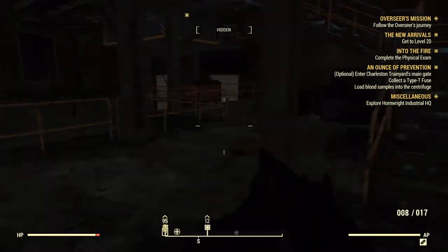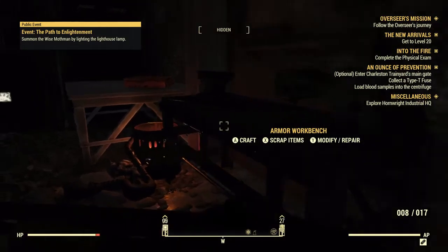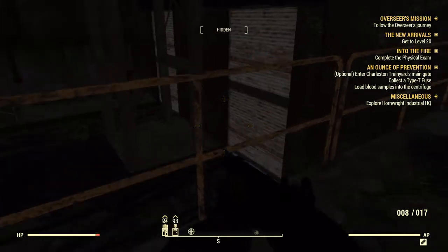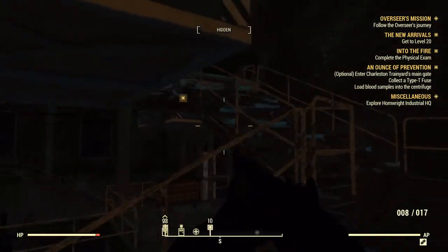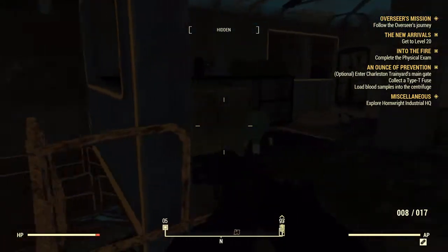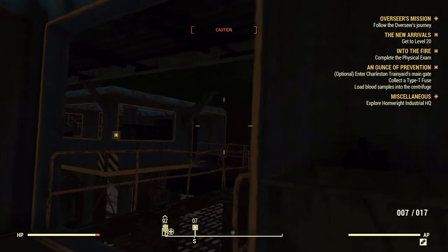I'm up on the second level now. I'm hidden. I can hear them. Armor Workbench, woo-hoo! Take that scalpel. Scrap the junk. I can hear them — the damn thing's above me, but I think it's just one. Impact Purified Water, good. You fucking Liberator. Okay, that one's gone. Where's the other one? I think it's in the other room. We're gonna yeet!